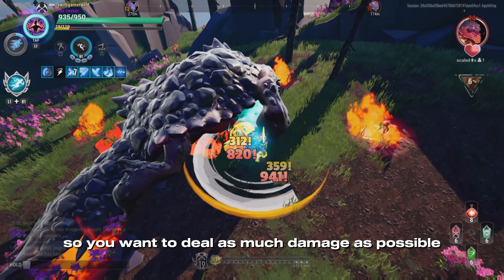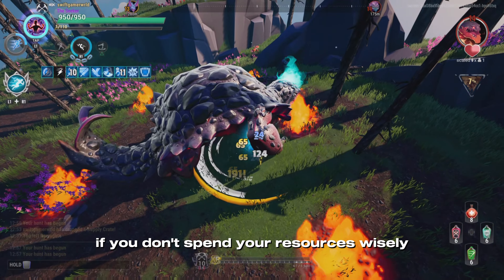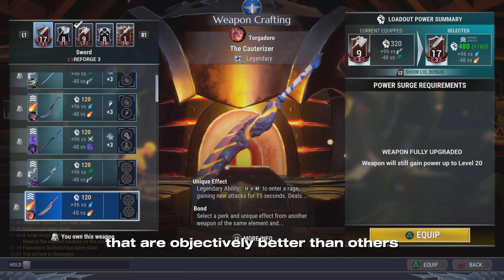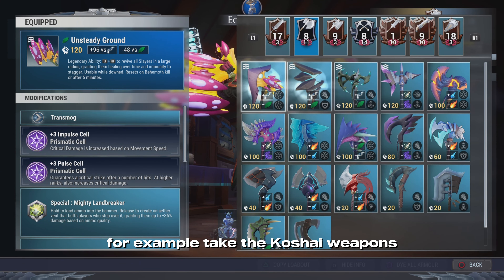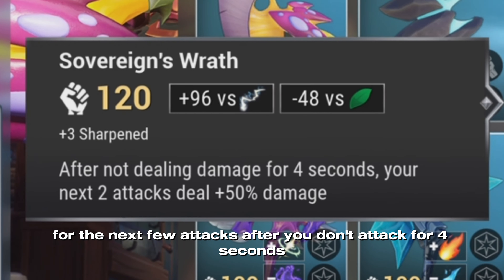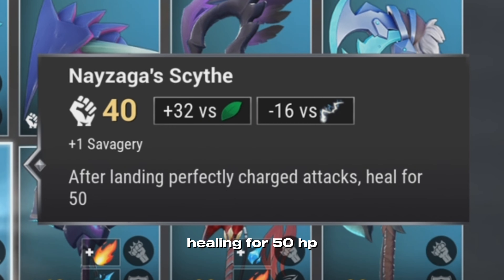So you want to deal as much damage as possible, or at least just try to kill Behemoths pretty easily. Well how do you expect to do that if you don't spend your resources wisely? There are some weapons or pieces of armour that are objectively better than others. For example, take the Koshai weapons — they have a built-in perk that increases your damage by 50% for the next few attacks after you don't attack for 4 seconds. That sounds a lot better than healing for 50 HP.